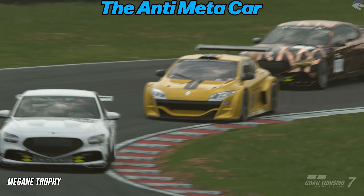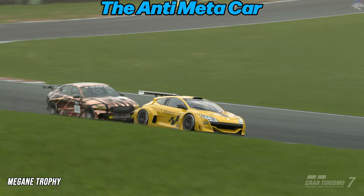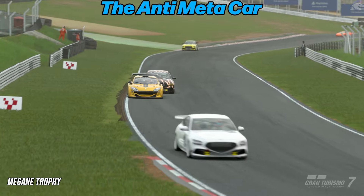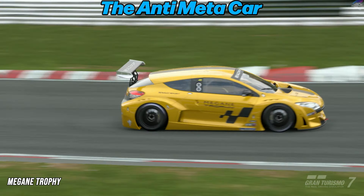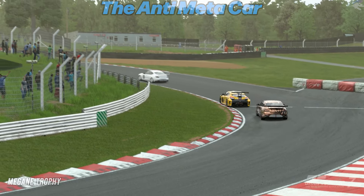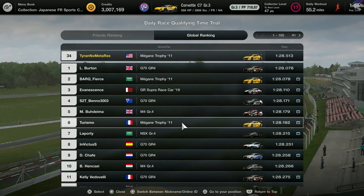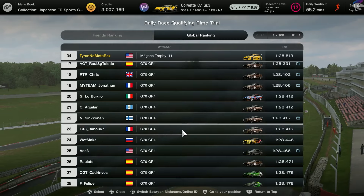This car's main weakness is its top speed, but since it handles so incredibly well, has so much grip coming out of corners, and is also really good on tires, you can definitely make it work against the G70. I managed to get a 1:28.513, which at the time was good for 34th place globally, making it the third fastest Megane.